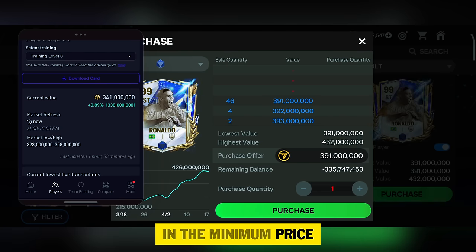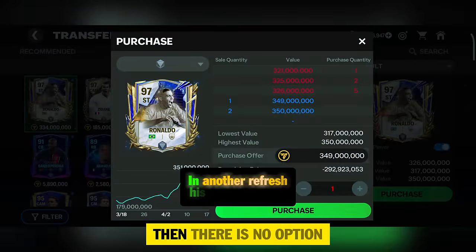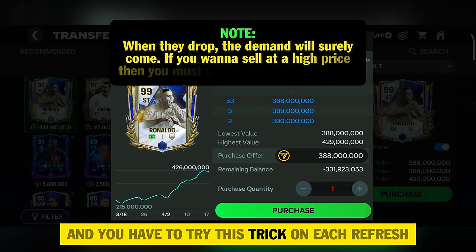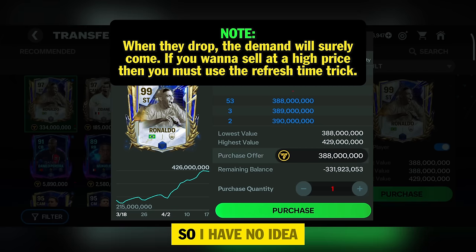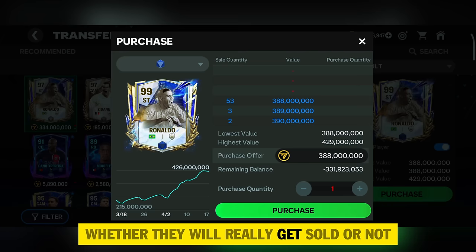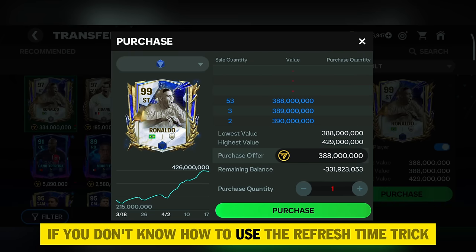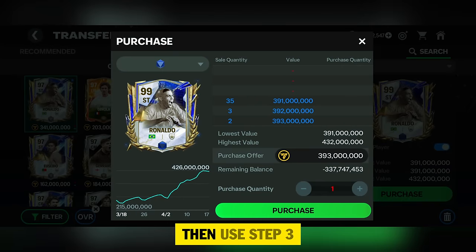You can see the recent bid on Ronaldo is 391 million, and after his price got refreshed his minimum price for selling still hasn't changed. So you have to observe the refresh time of Ronaldo and make a bid first at the minimum price when his minimum price gets changed. If you want to sell at a higher price, there is no option other than using the refresh time trick — you have to try this trick on each refresh, and after that it's still going to be extremely difficult. Personally I haven't tried to sell these players, so I have no idea whether they will really get sold. If you don't know how to use the refresh time trick, I suggest you check out this video.